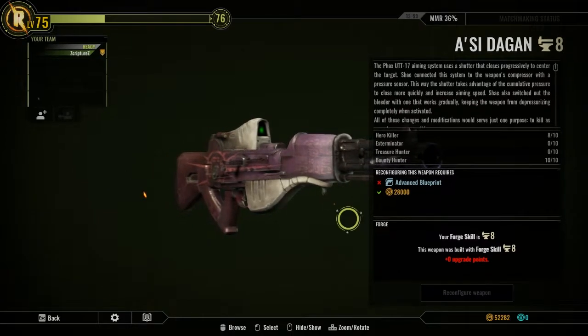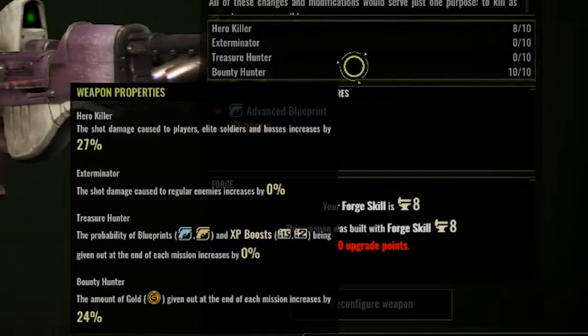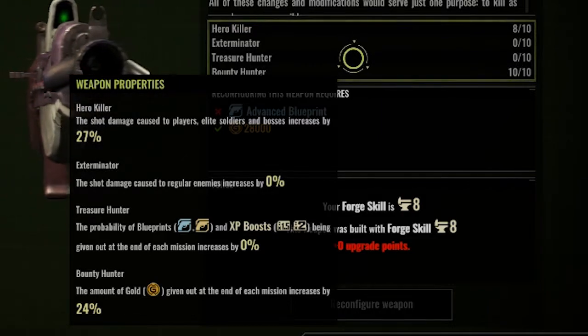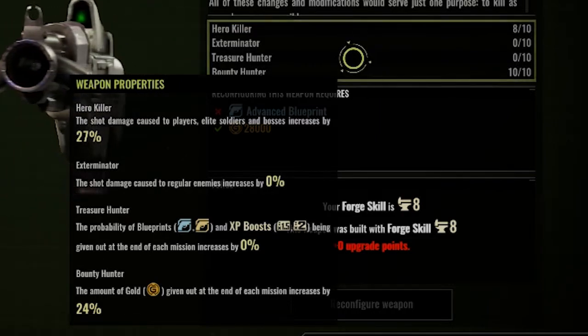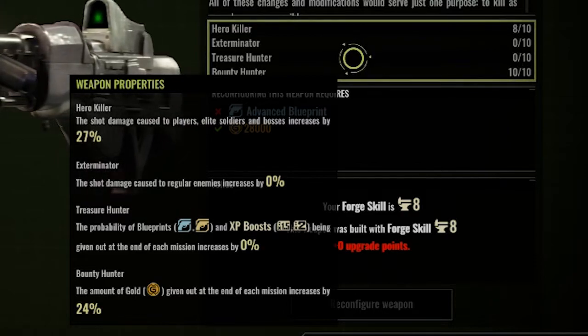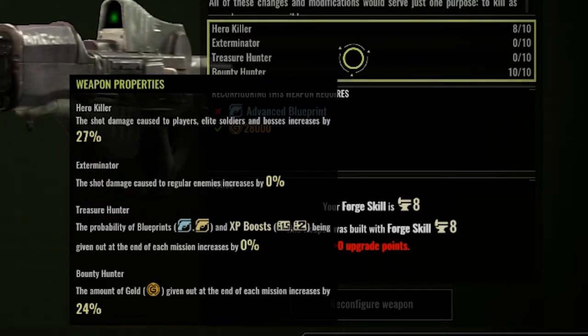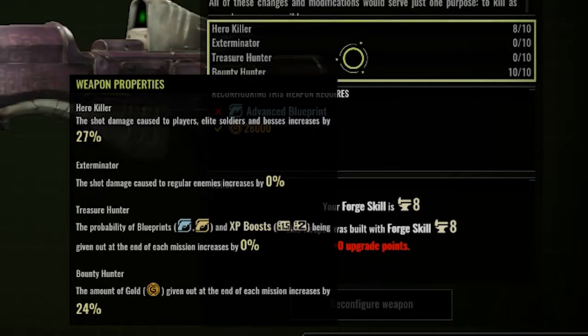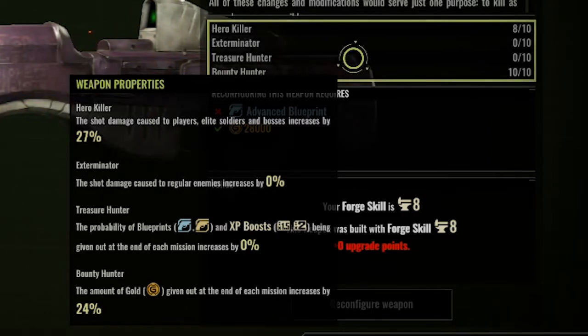The way I have it set up right now, I put Bounty Hunter on it and maxed it out. But if you really want to be efficient with as much damage as possible, you can go with Hero Killer to max — that way you're doing player, elite soldier, and boss damage really high — and then also Exterminator, so you can kill regular enemies faster too.